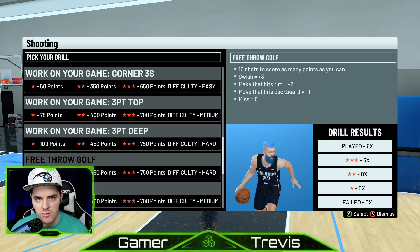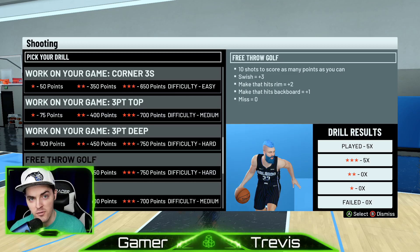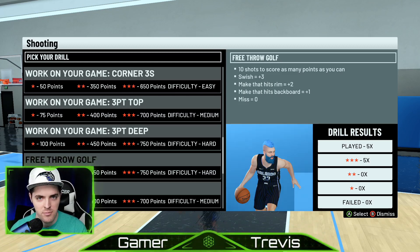Free throw golf is the highest three-star point payout in terms of experience points — you get 750. It's the easiest thing in the world. All you have to do is just keep shooting free throws over and over again. It says difficulty hard, but it's not. Check out my other video on how exactly to shoot free throws — it's another video on the same channel.